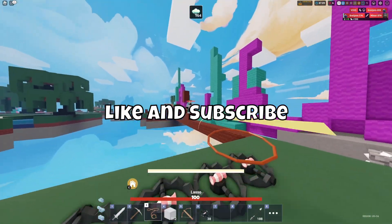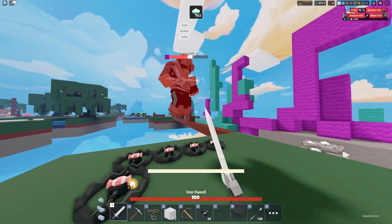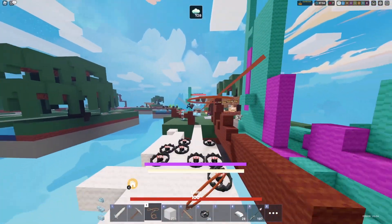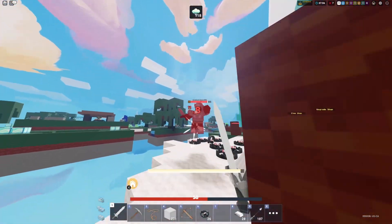Hey guys, so today we'll be playing Trapper Kit and Last Seed. We basically tried to place the traps in front of us, and then lasso people onto the traps, and then kill them.